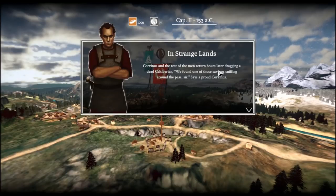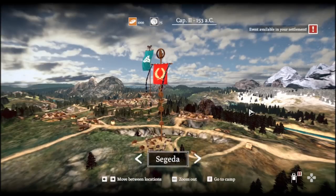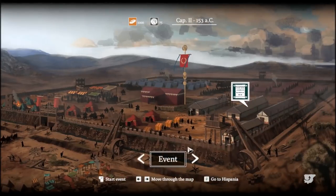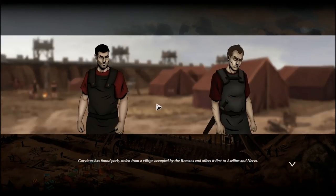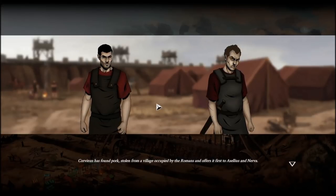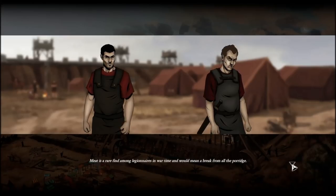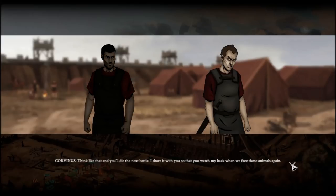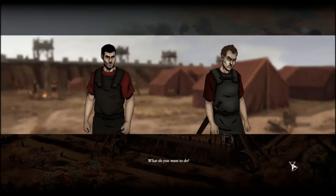Corvinus and the rest of the men return hours later dragging a dead Celtiberian. One of the centurions examines the body — suspicious, he's seen the same attire in the peninsula worn by local shepherds. Then another event in the settlement: Corvinus has found pork stolen from a village occupied by the Romans, and offers it first to Aselius and Nerva. Meat is a rare find among legionaries in wartime. Aselius says we should share it with all the men, but Corvinus pushes back.